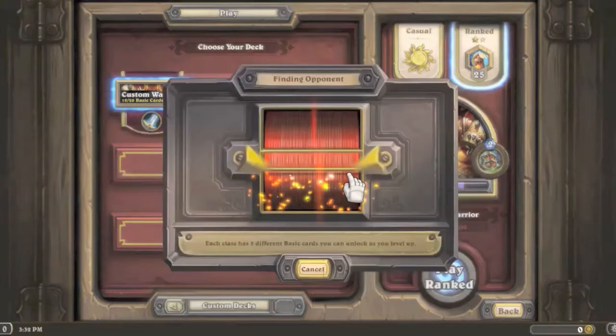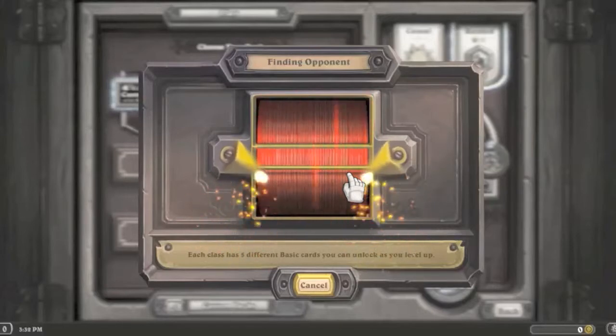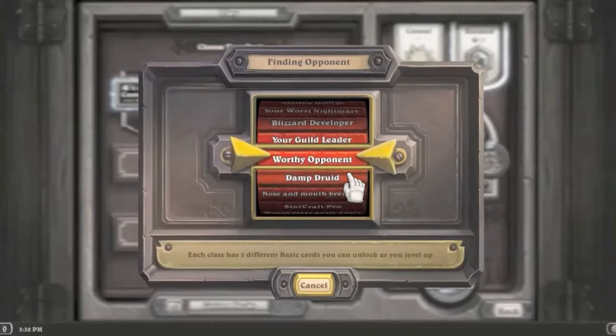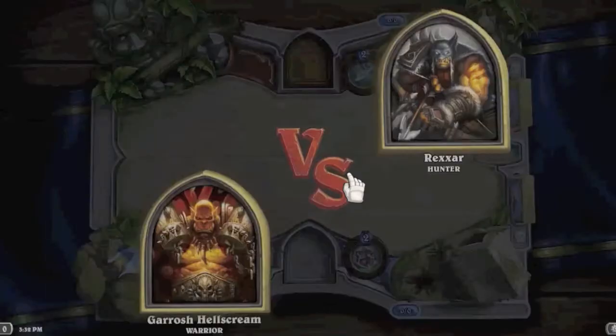We're almost level three. Cleave is a really good card — deal two damage to two random enemy minions. It has great synergy with Execute since I can damage minions with Cleave and then destroy them with Execute. I'll get rid of one Heroic Strike and one Charge, since Charge is only good combined with Windfury Harpy so I don't need two. First game, first win — let's see if we can get a winning streak going. At level four we get Kor'kron Elite, a four-mana 4/3 with Charge.